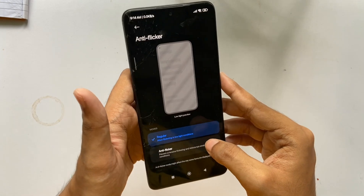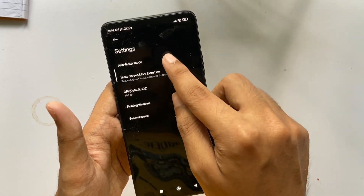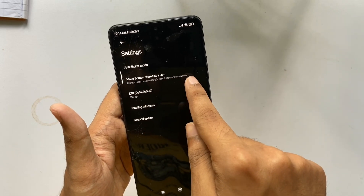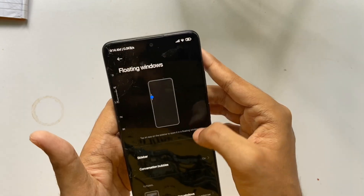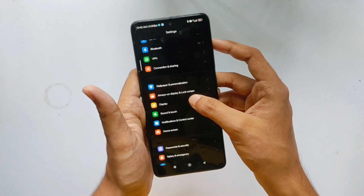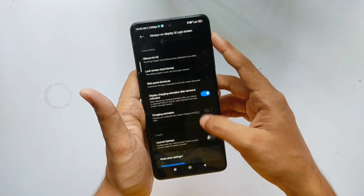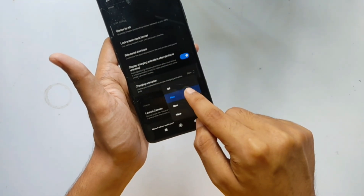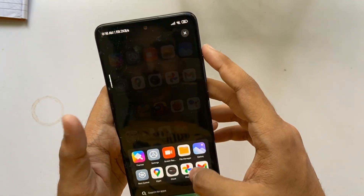In the settings you get an option called Wave UI Labs with features like anti-flicker mode, extra dim accessible from the status bar, DPI controls, and floating windows. In the always-on display and lock screen settings you get three charging animation styles, and there's also a Google Photos spoof for unlimited photo and video storage.